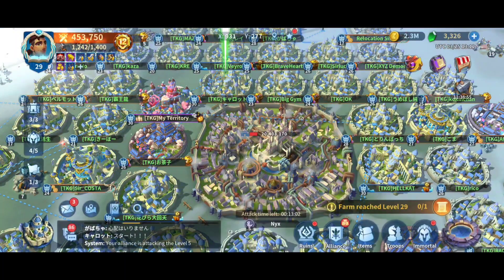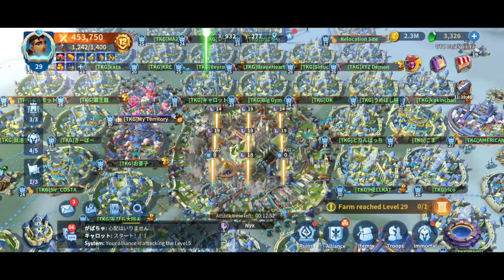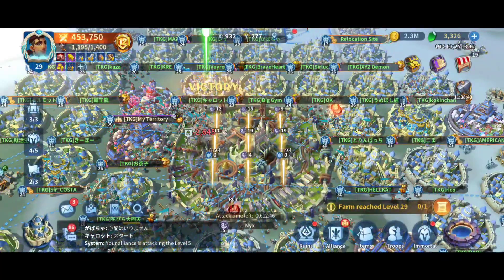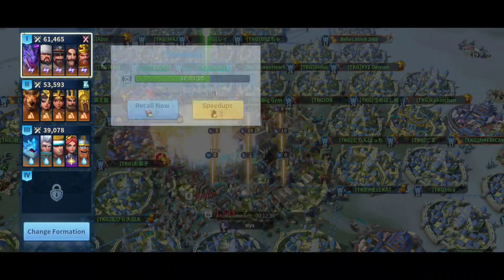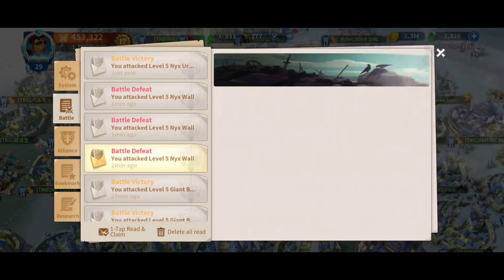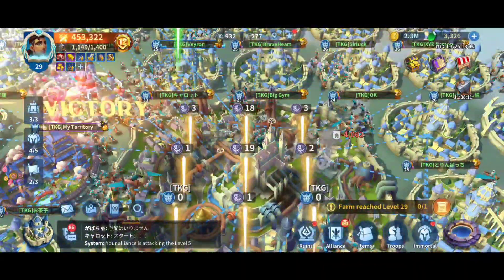Being closer means you're going to be able to launch more attacks. Your stronger alliance members should be around the city so they can launch attacks more often. Your troops will get injured and you'll need to heal them at the hospital, which takes time. Players that aren't as strong — lower lord level, less powerful army — won't deal as much damage, and they might run out of resources so they can't heal or create more troops.